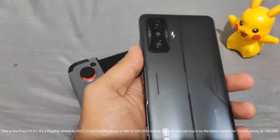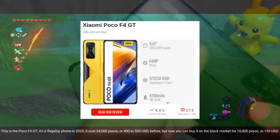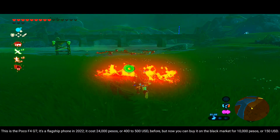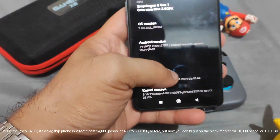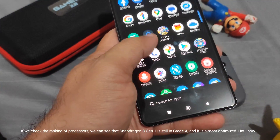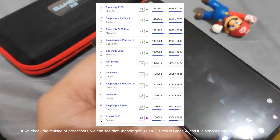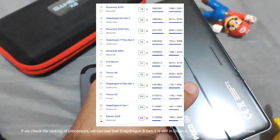This is the Poco F4 GT. It's a flagship phone from 2022. It cost 24,000 pesos, or 400 to 500 USD before. But now you can buy it on the black market for 10,000 pesos, or about 150 USD. If we check the ranking of processors, we can see that the Snapdragon 8 Gen 1 is still in grade A, and it is almost optimized — even until now.